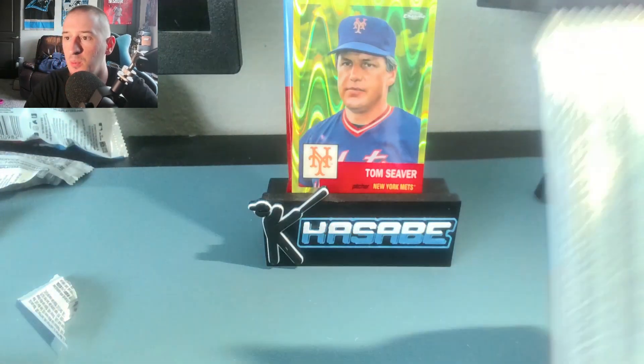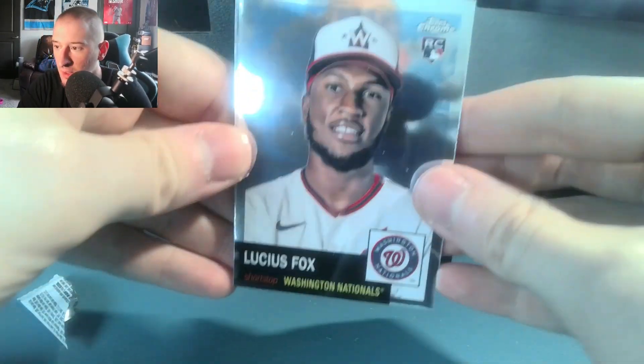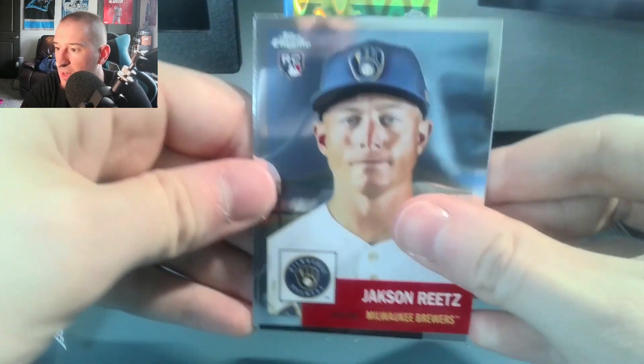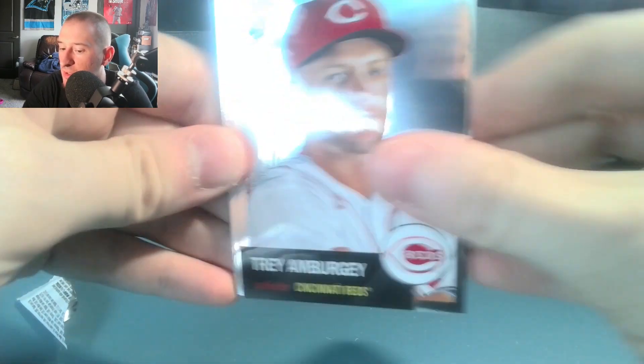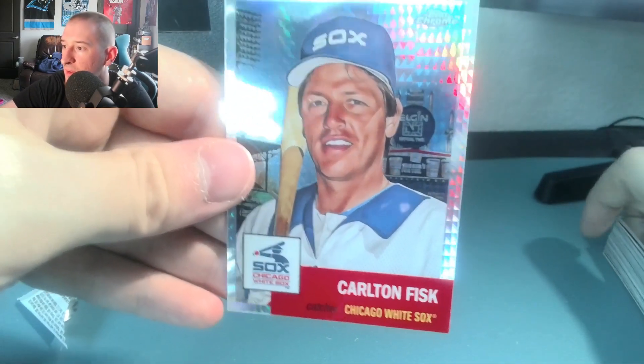So two more packs. We have one more prism, which could be in this one or the one that I set aside. Lucius Fox rookie card. I actually do feel five in this pack. Jackson Reitz. Trey Ambergi. Jake McCarthy. And the prism is Carlton Fisk with the old school White Sox unis.